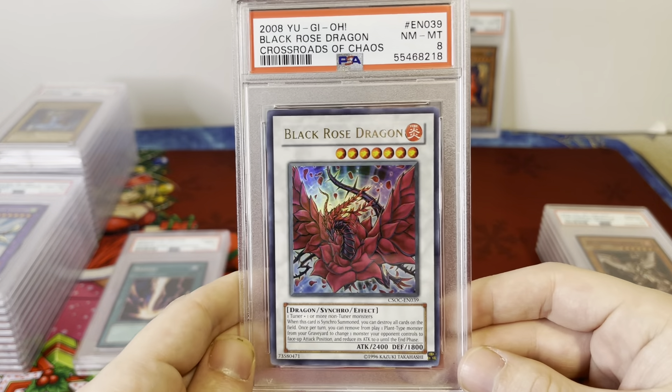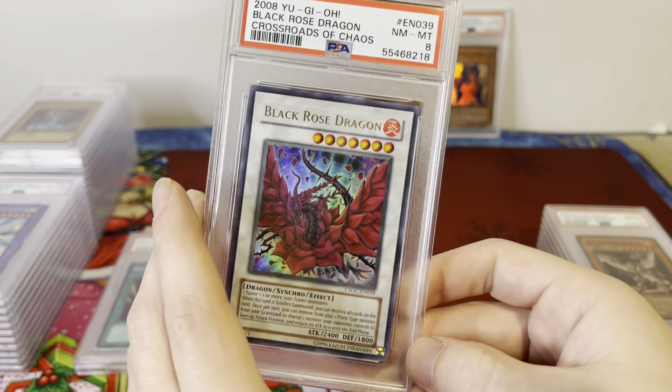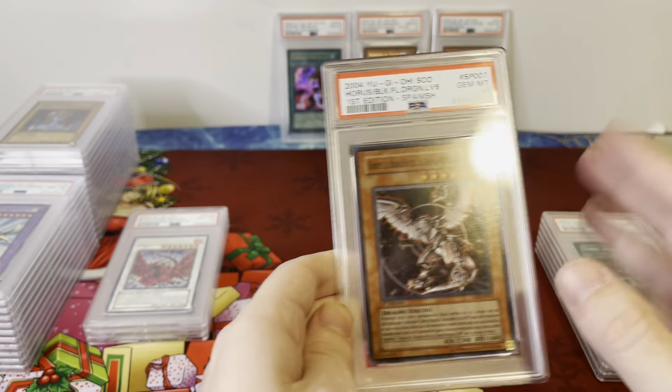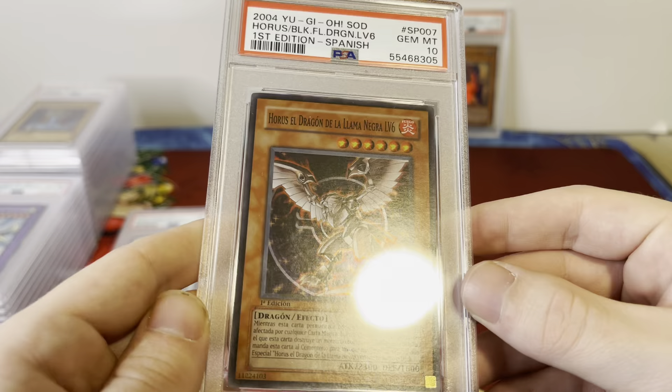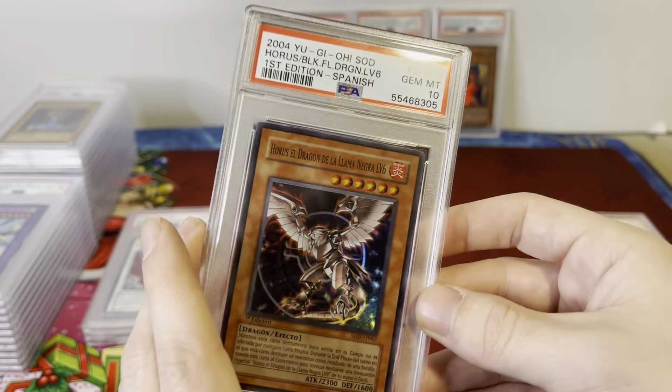Here's a Black Rose Dragon, Crossroads of Chaos, PSA 8 — original printing, very iconic card. Here's a Spanish Horus Level 6, PSA 10. Had some Spanish packs from a collection I bought, pulled this and it graded a 10 — pretty cool.